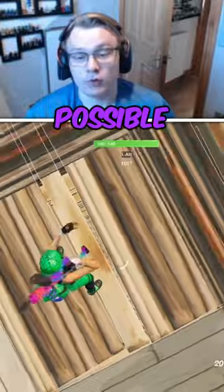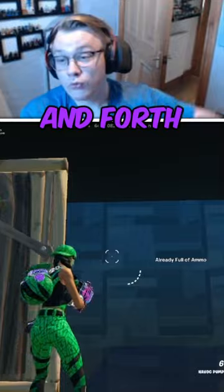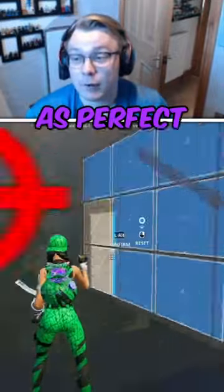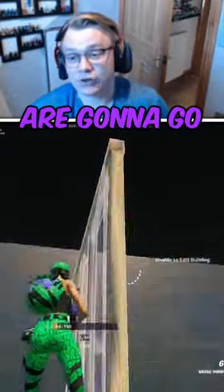Then straight after that, do five minutes of edit while moving. This is basically going to bounce you back and forth and up and down — you're going to practice editing from different angles and getting your crosshair placement as perfect as possible. If you get consistent at doing both of these every single day, your mechanics are going to go through the roof.